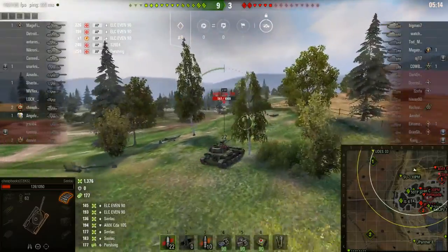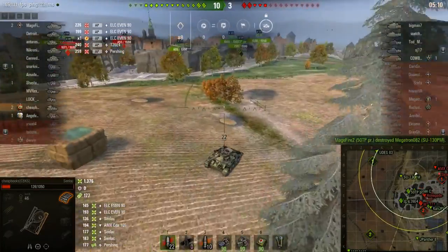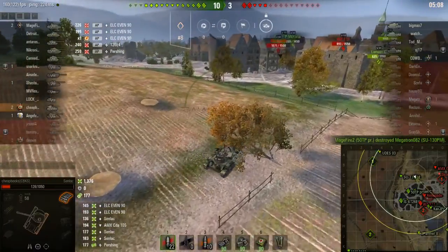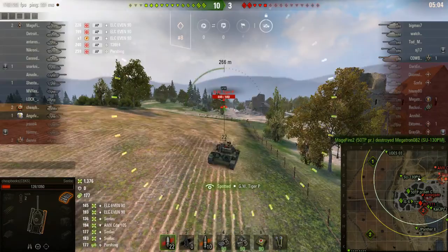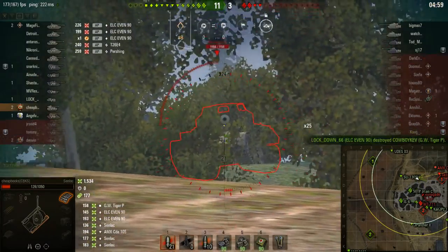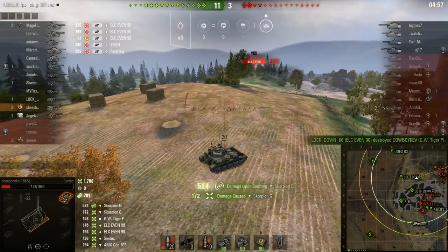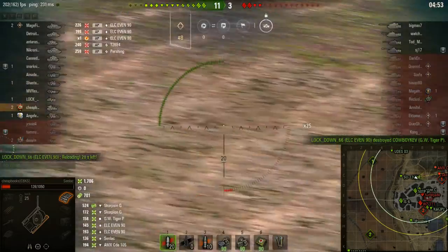It's going to take a little bit of practice. I was a little bit to the left — I didn't know that there was going to be an AMX CDA down there. He had not been spotted, and someone obviously damaged him either by SPG or blind firing. But you can see that it's safe and easy to get across, and not only is it going to work for the attacking team, but the defending team is going to have the best path also.